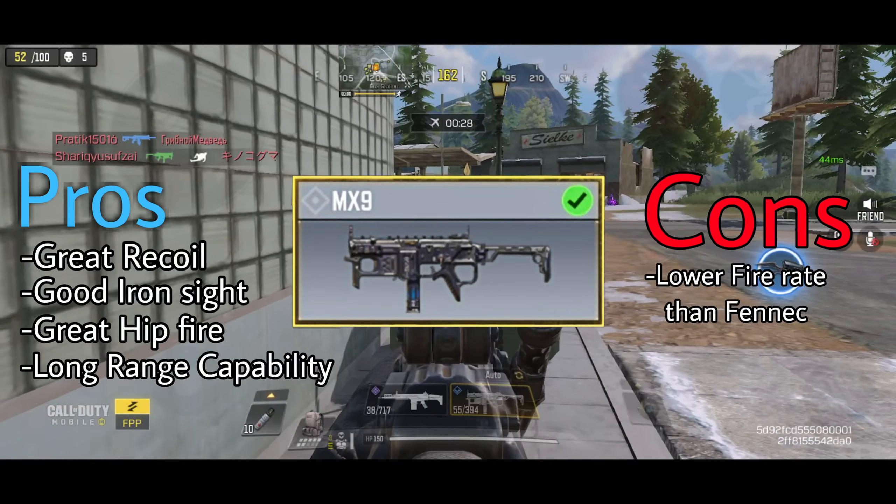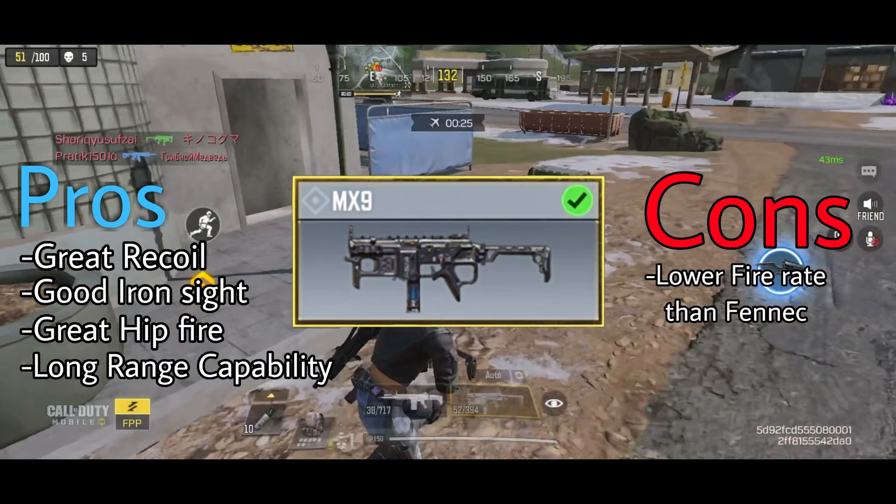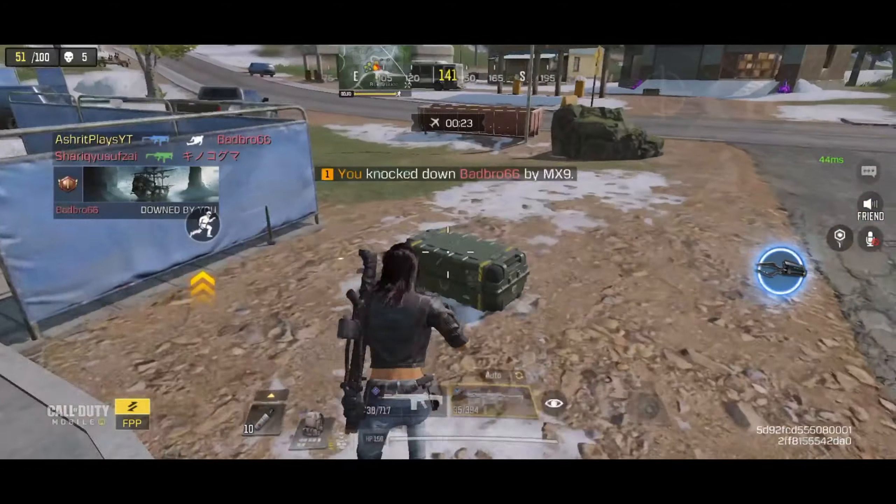But MX9 boasts great hip fire accuracy, better iron sight, long range capability, and better recoil.